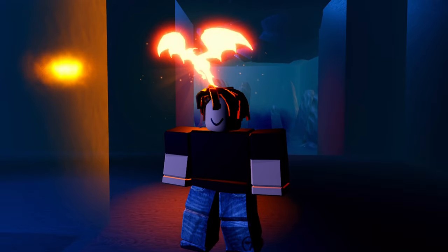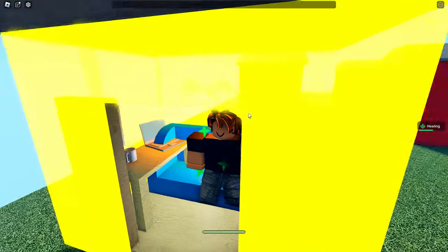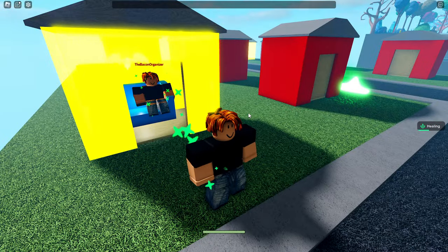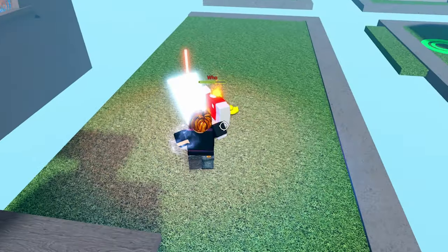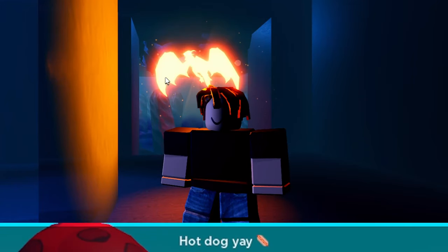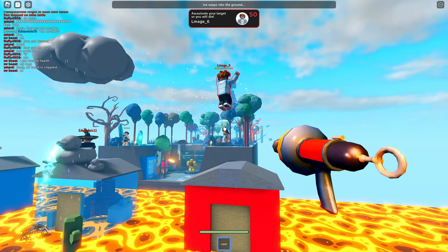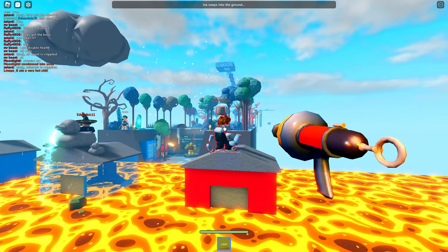The fourth category of events are the item events. You've got the antidote event; the katana event, which teleports one random player behind another and gives them a katana; the lightsaber event, which gives one player a Jedi lightsaber and one player a Sith lightsaber; the hot dog event; the ice cream event; and the fire extinguisher event.